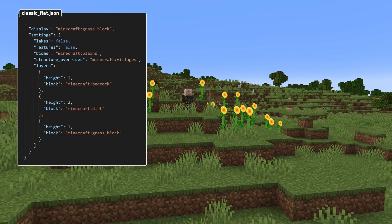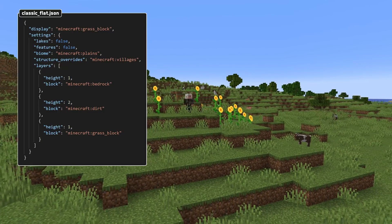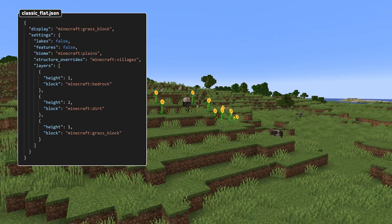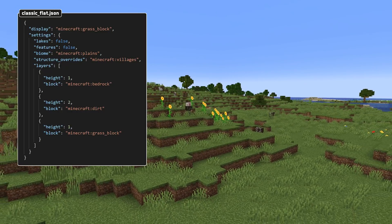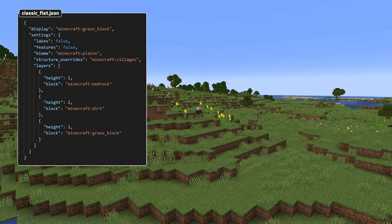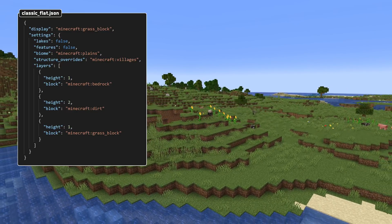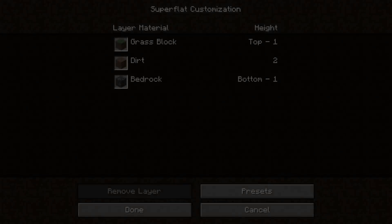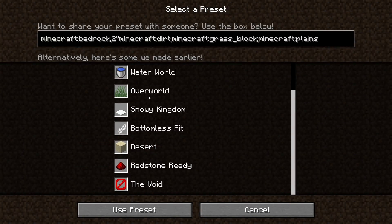Flat world presets can now also be customized. These are the options that show up when creating a flat world. A preset file is a list of layers, a structure override section with a custom set of structures to generate, the biome to use for the world and some miscellaneous settings. It also has a display field with an item id which is used as an icon for the preset in the user interface. There's also a tag for these called visible, which controls all the visible presets in the user interface and also their order.